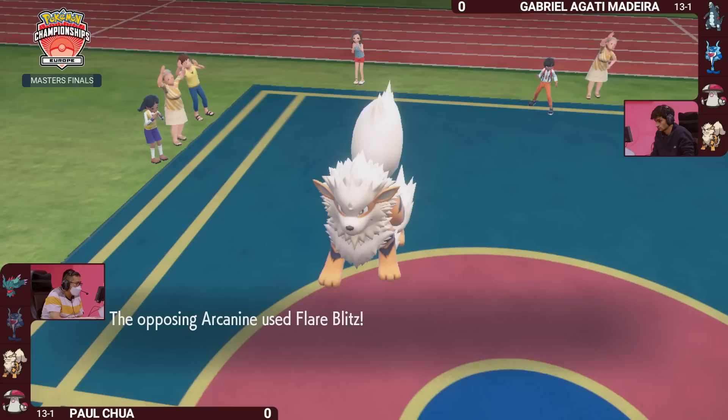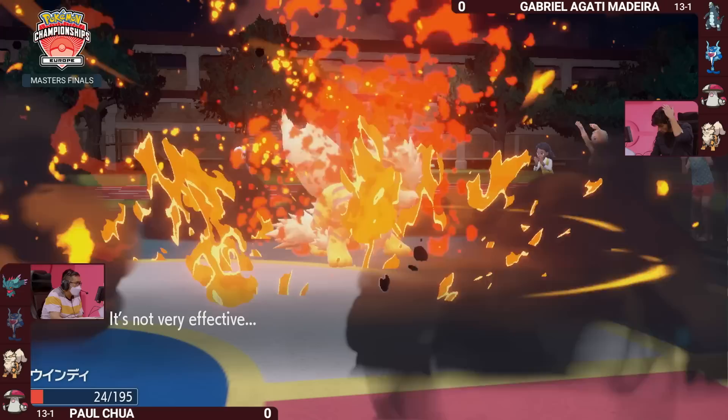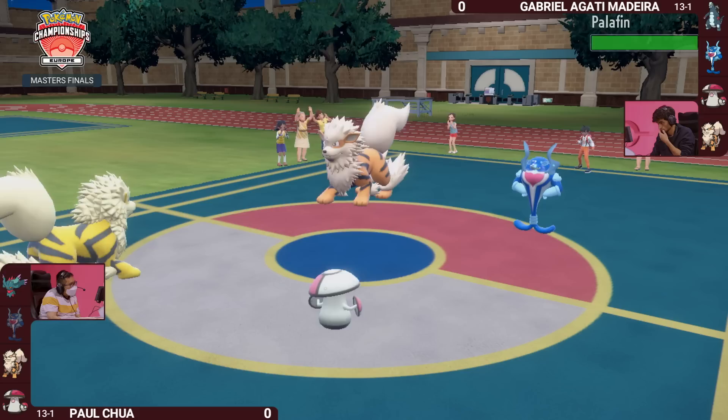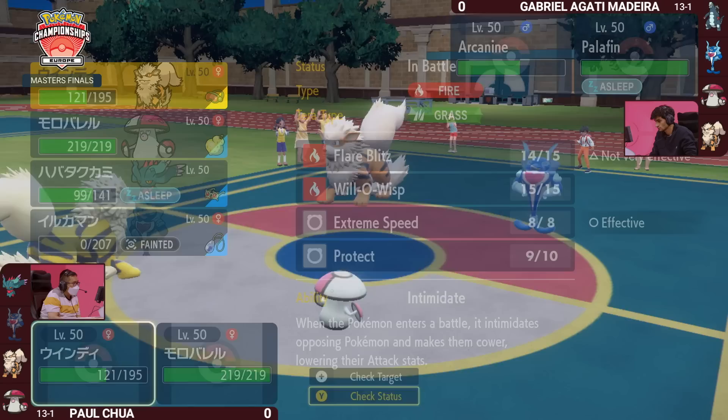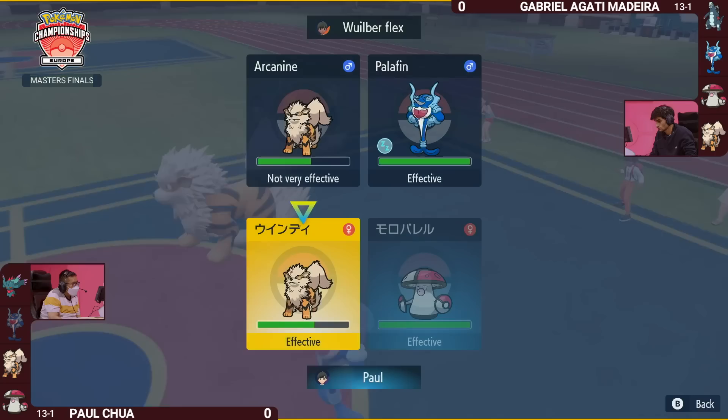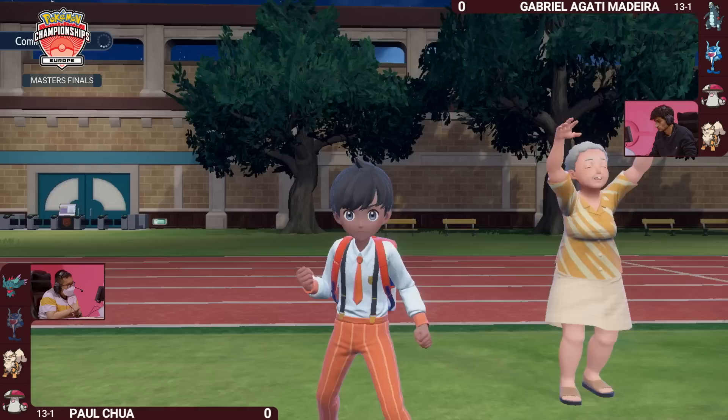Amoongus's job here is really to sit on the field, allow Paul to rotate Pokemon in, and get a cheeky Pollen Puff to the side to regain HP. The Flare Blitz from Arcanine goes into the opposing Arcanine — not doing too much damage, takes a little bit of recoil. Paul has seen a huge comeback with the HP recovery gifted over from the Pollen Puff Amoongus.